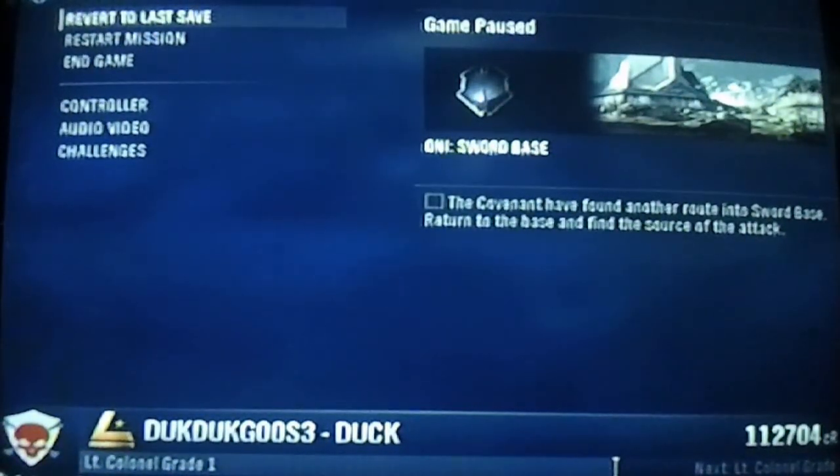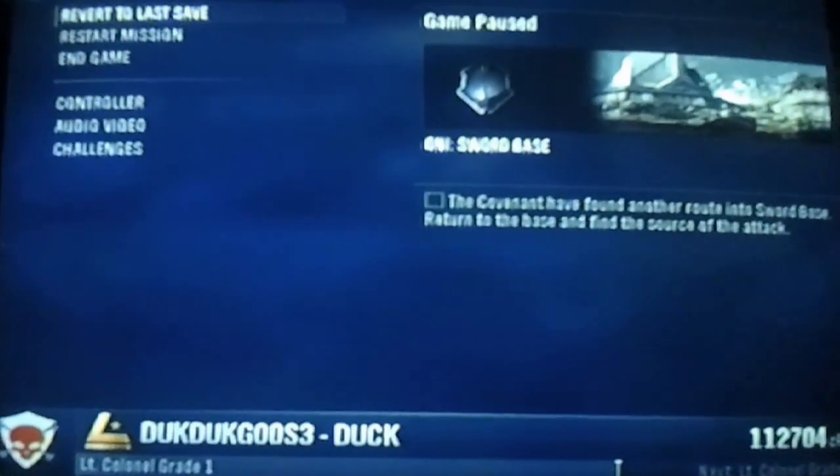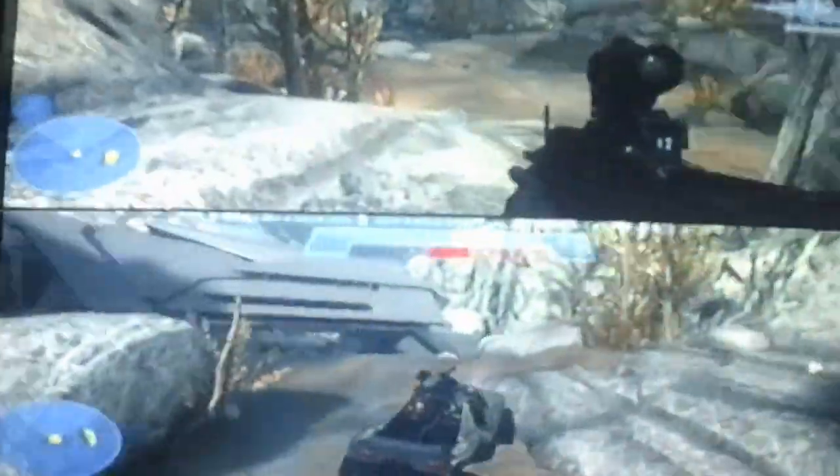Alright, so this is Oni's Sword Base on Halo Reach. We're going to show you how to get a couple of different vehicles over a barricade to fight Hunters beyond. We're going to show you a couple of other vehicles that we haven't tested yet ourselves, so let's just enjoy the ride. We've already got a couple of Revenants, a Ghost, and some other vehicles outside, as well as a Wraith inside. I'm bringing in a Warthog right now. We have a couple of other vehicles back here that I'll just grab, and then we'll show you how to get over the barricade with all these various vehicles and show you a couple of different methods.